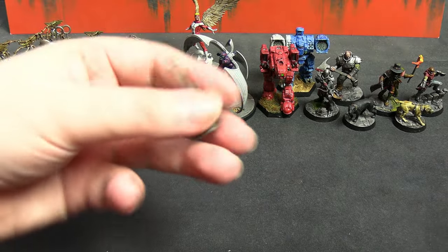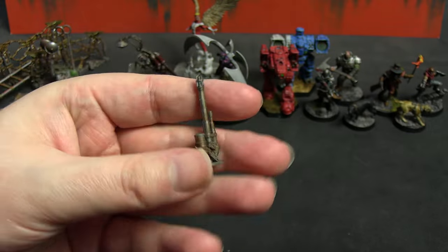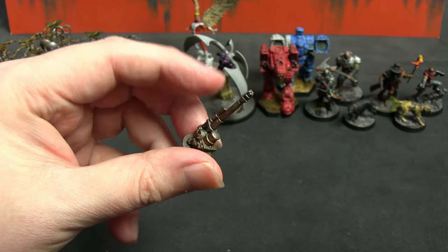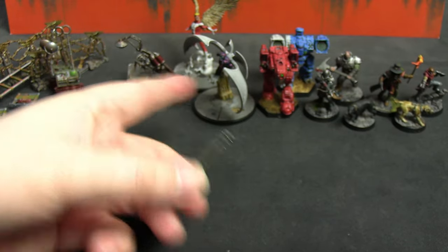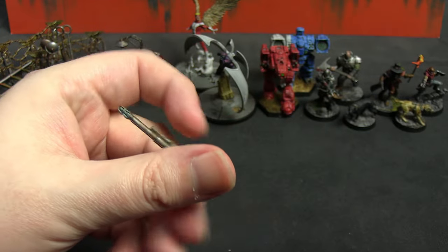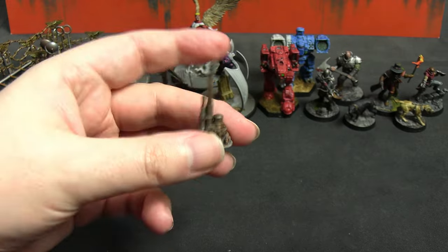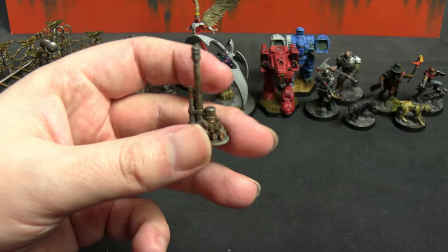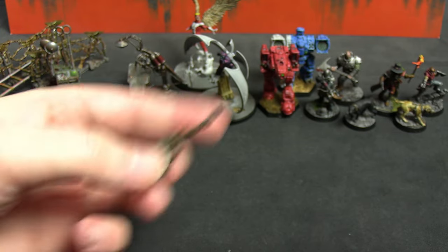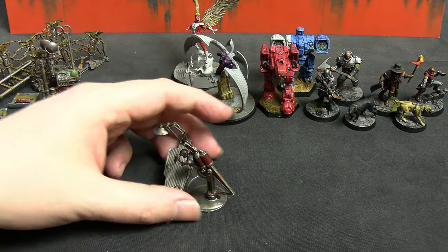This I think is a fourth edition teleport homer icon for terminator squads — I found it in the bottom of a box while looking through my pile of grey shame. I've just painted it silver with a little bit of Bronze Scorpion and rust for a bit of set dressing — the gibbets you put around battlefields. Just another piece of the pile of grey shame dealt with.